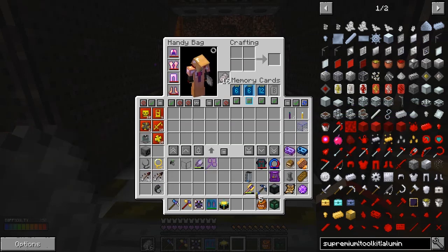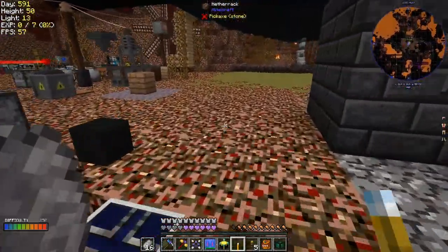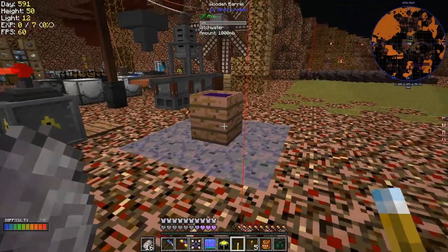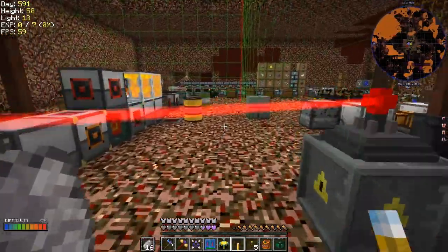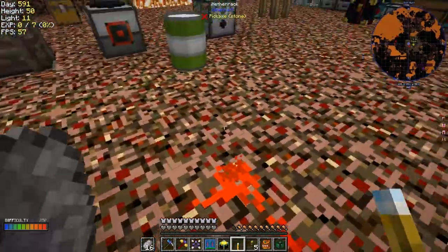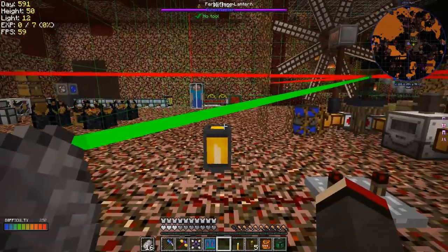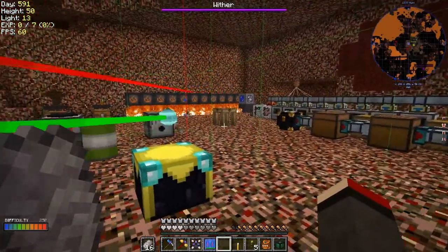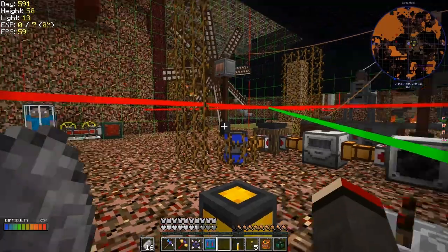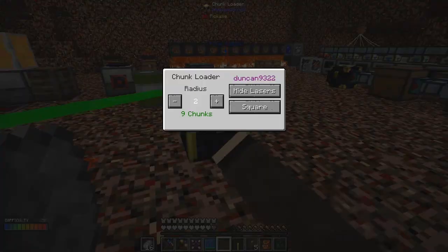I've got an addiction torch and some mega torches - I'll take those with me. Let's put down this chunk loader before I forget. The idea of the chunk loader is that it will keep everything loaded here. Let me press F9 twice to see the chunk boundaries - it'll do two chunks. I want to make sure this chunk and this chunk stay loaded. Let's put it down here. That should keep all these machines and probably the farm running too.